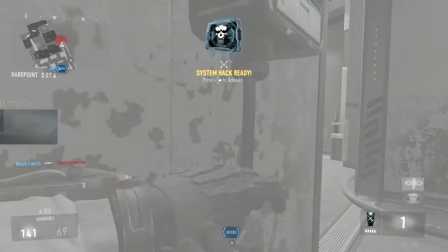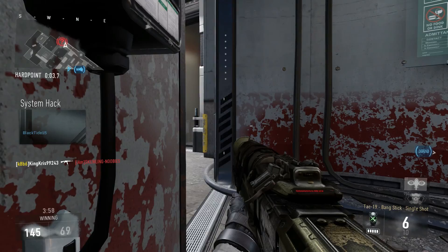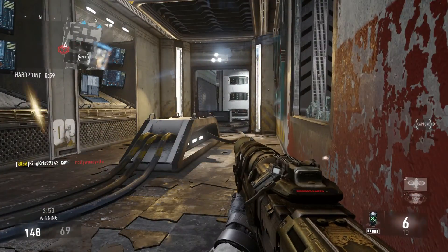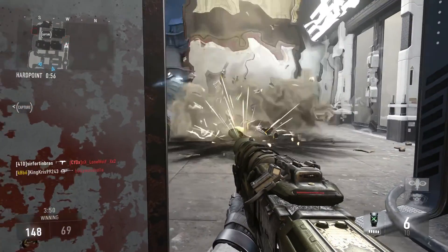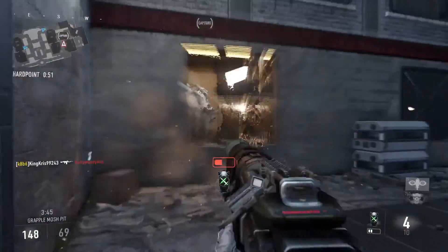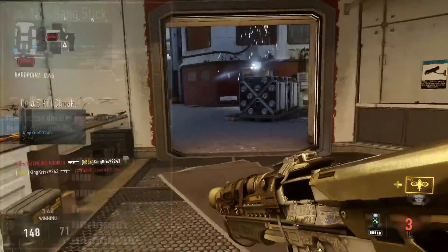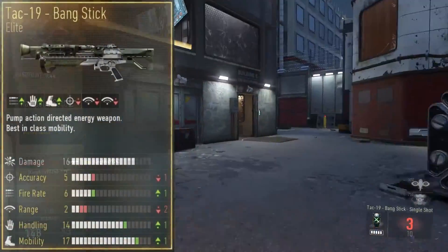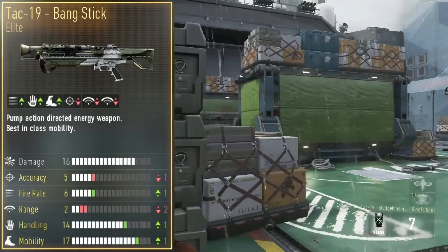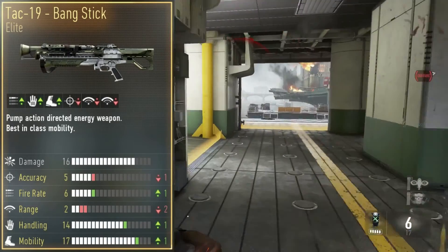If you were with me in the live stream, you would know that this Elite vs. Elite is going to be on the TAC-19. You would have figured that out because you've been watching TAC-19 gameplay the entire time. In this game, you're seeing the Bangstick on Chop Shop and the Sledgehammer on Parliament. On screen now you're seeing the stat chart for the Bangstick. The Bangstick gives you plus one fire rate, plus one handling, plus one mobility, minus one accuracy, and minus two range.